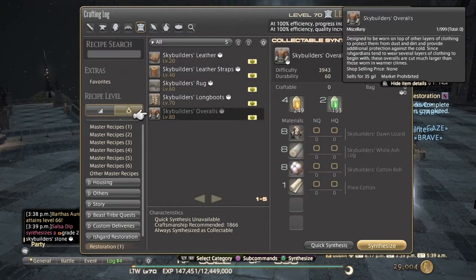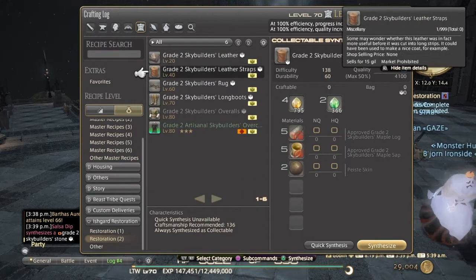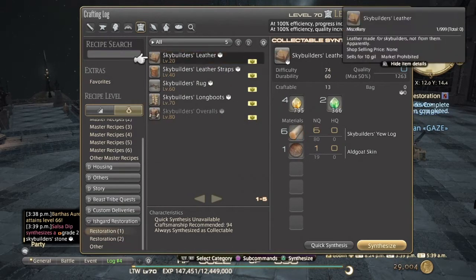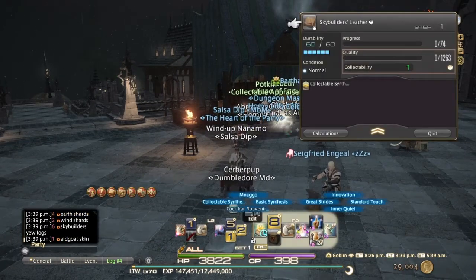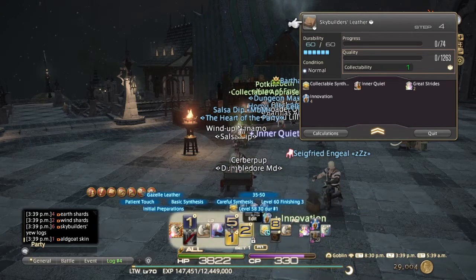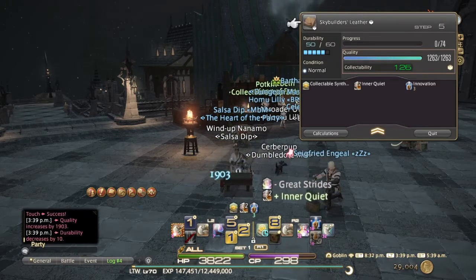Some items you can craft don't need the appraised mats but some do. The ones that do will have a little stamp on them — as you see there. The recipe I'm doing as an example doesn't need it, but it's a mix of stuff from the Diadem and some of the older mats too. This one needs the L'goat skin and the logs you get as a botanist.